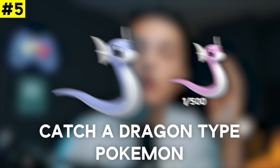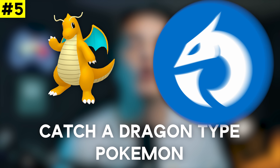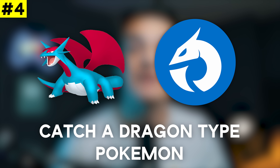We then have Catch a Dragon Type Pokémon for a Dratini or Bagon encounter — honestly one of the best tasks we consistently see month over month. Dratini evolves into Dragonite, currently one of the best Pokémon in the Master League and a great dragon type raid attacker — Dragonite is a real threat in PvP right now. Bagon evolves into Salamence, a great dragon type raid attacker and great preparation for Mega Salamence dropping in the future.